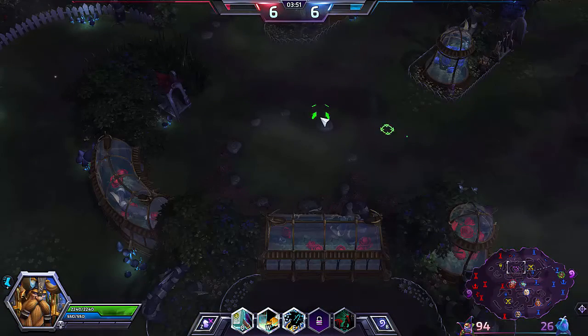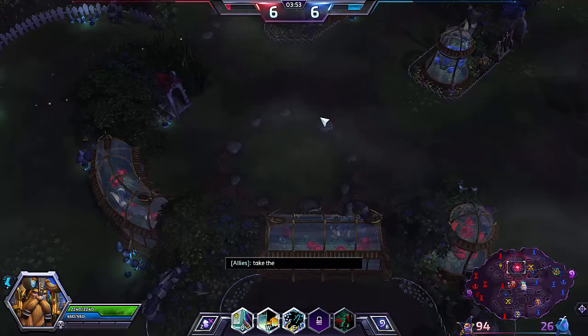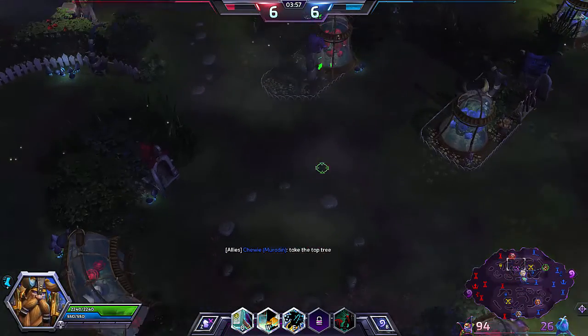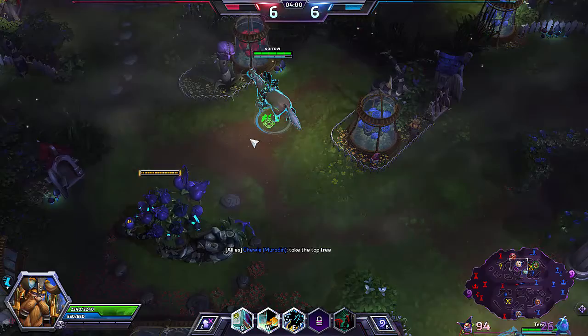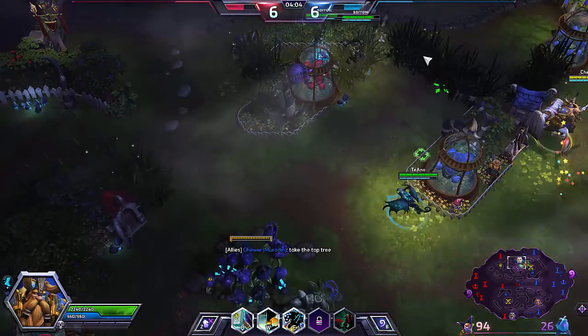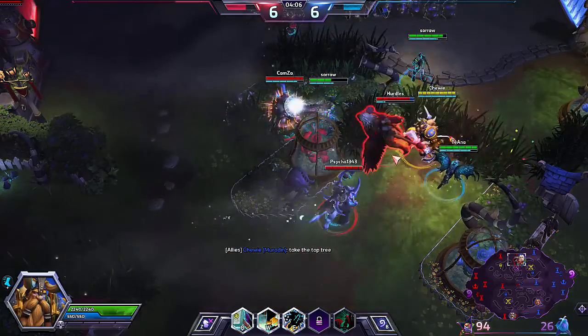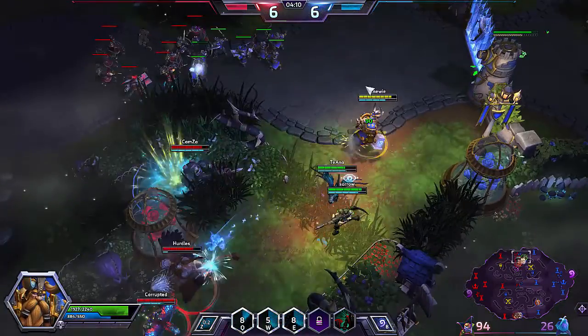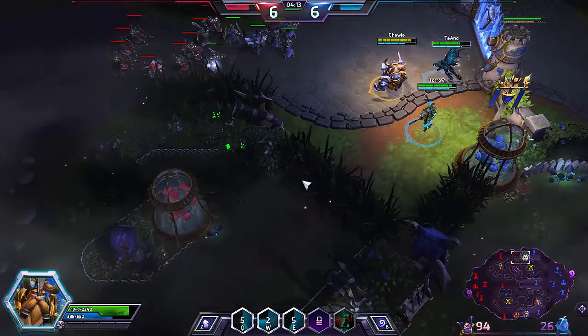I think we should take the top tree as quickly as possible. If not, I think what we really need here is a team fight win. They're six seeds away and they're obviously going to charge in for this. They can see Nova's shadow in there, and they've got an Illidan. We should back off just a little bit - we do need our Barbie.